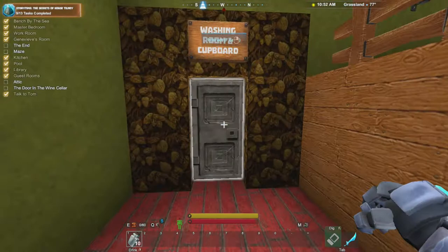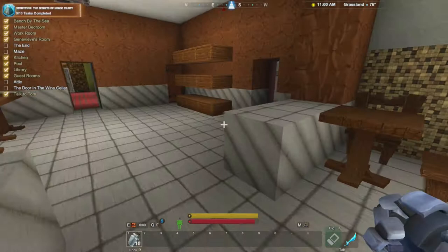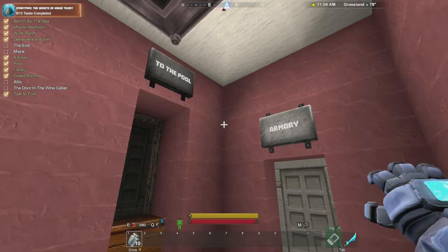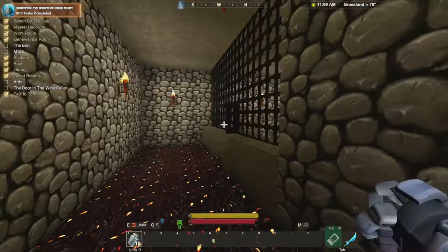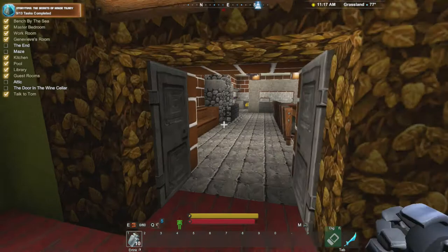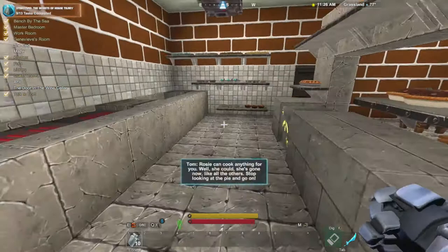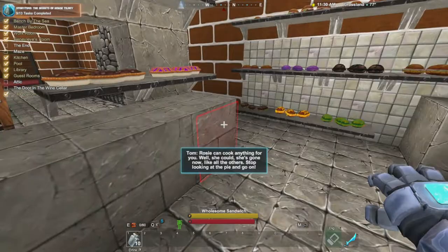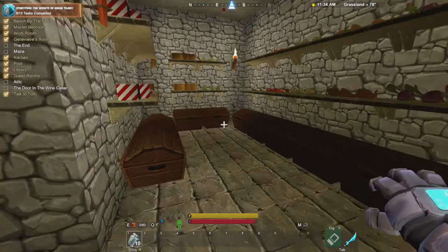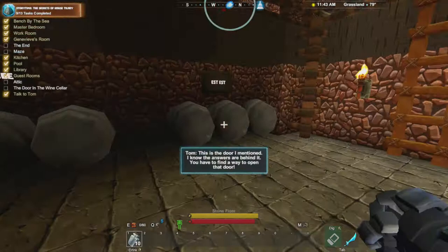Function rooms and cellar. Washing room and cupboards - it's strange to see this room so empty. With so many people living here, normally there are so many dirty clothes to wash. They got dirty laundry - until someone died or whatever. Why would a house have an armory? Servants come together every evening to have a dinner and talk about the day. Sometimes we're like a big family. Rosie can cook anything for you - well, she could. She's gone now, like all the others. This is a nice little stock room. And this looks like the wine cellar.